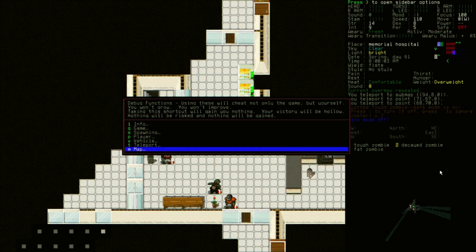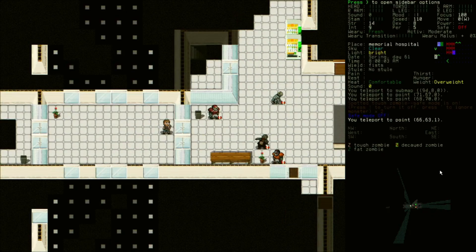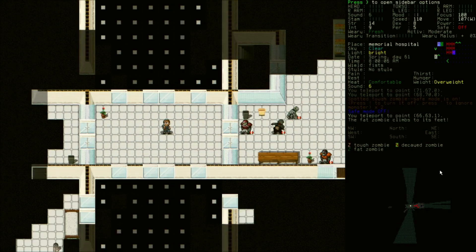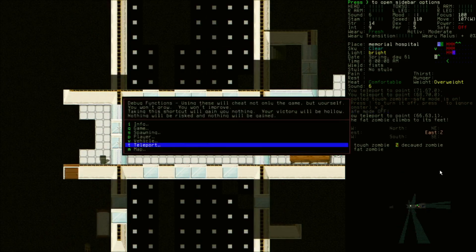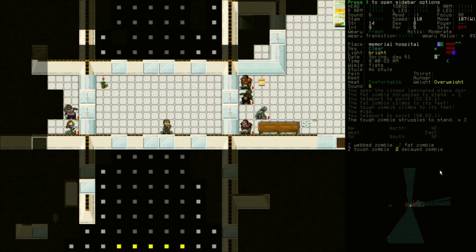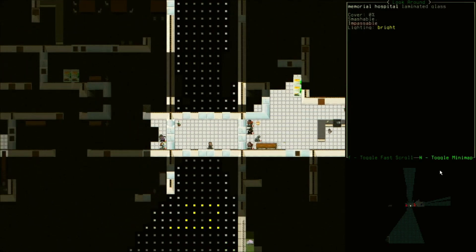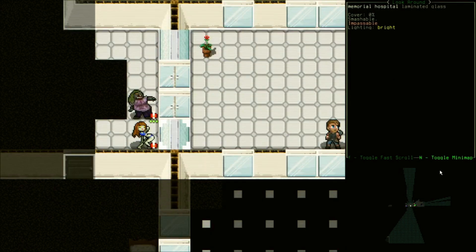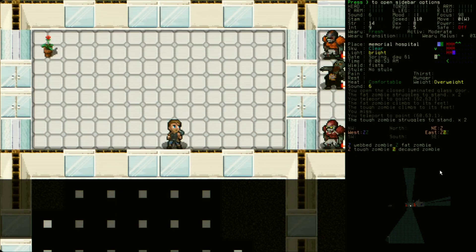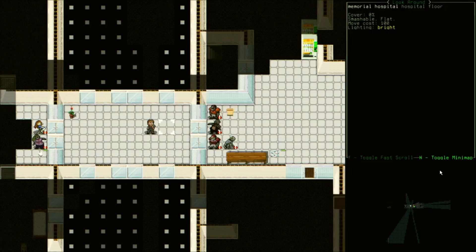I figured I would start by showing you what you can do with this app. This is a map I created over a few days using the tool. This is a sky bridge between two of these buildings, and all of this glass in the hospital is laminated glass that the zombies can't get through, so they can watch you, you can watch them.